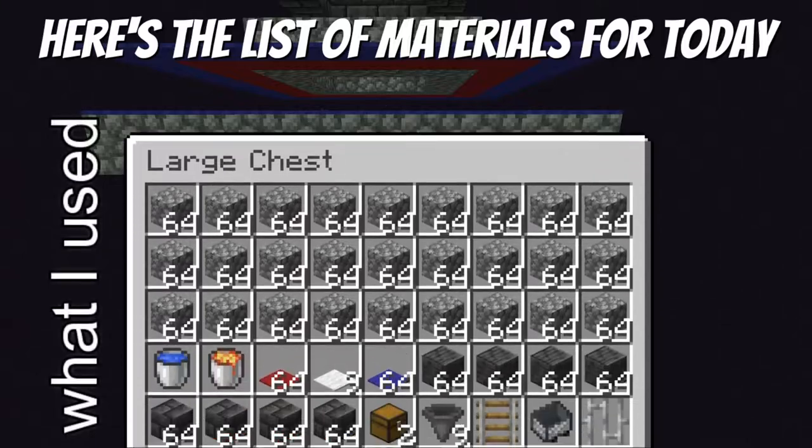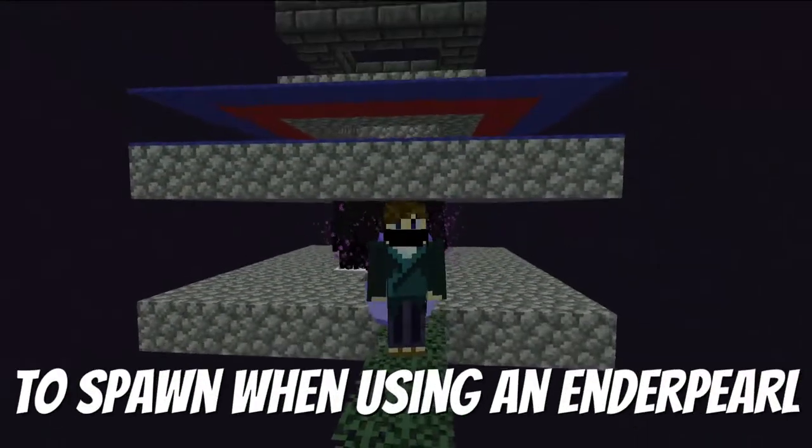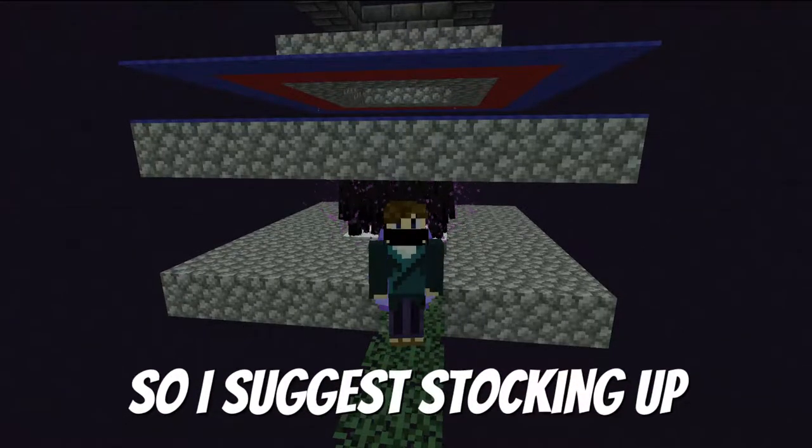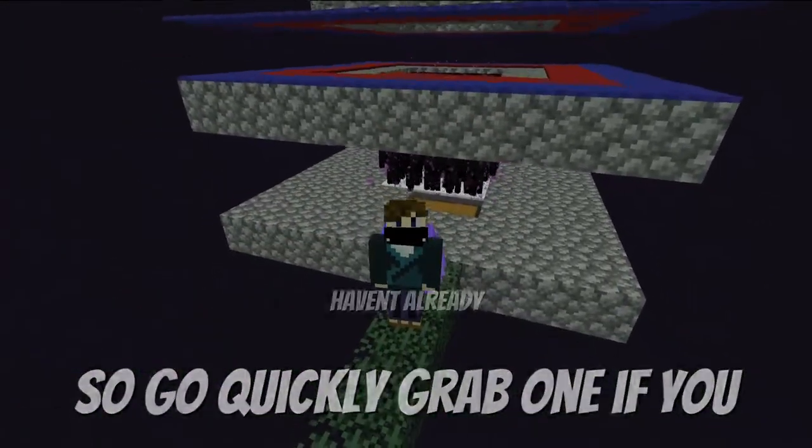Here's the list of materials for today, and two things you need to know before building. Endermites have a 5% chance to spawn when using an enderpearl, so I suggest stocking up. Having an elytra is very helpful when building this, so go grab one if you haven't already.